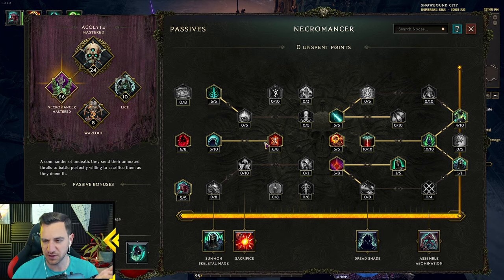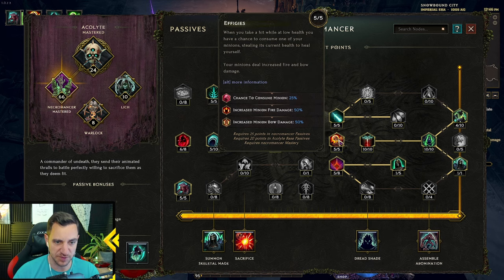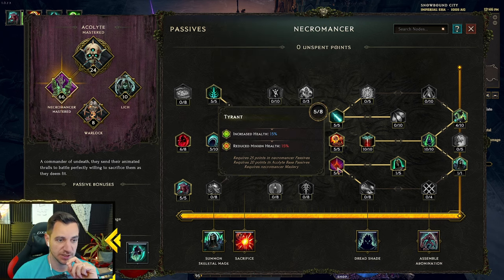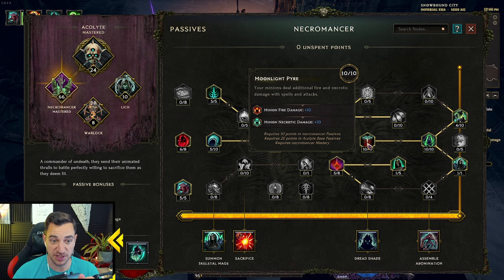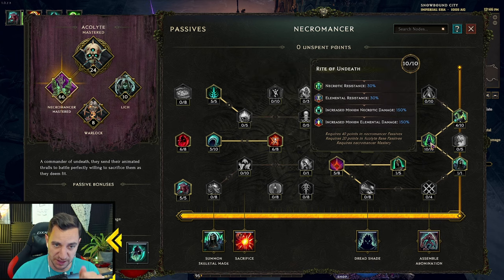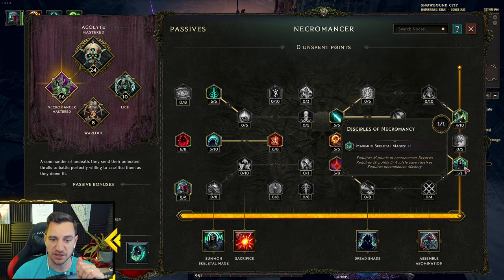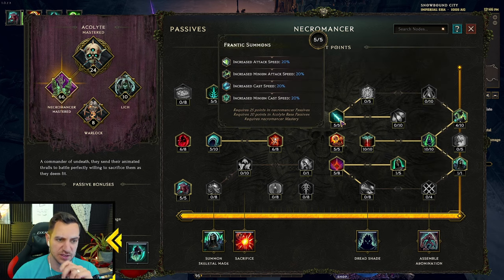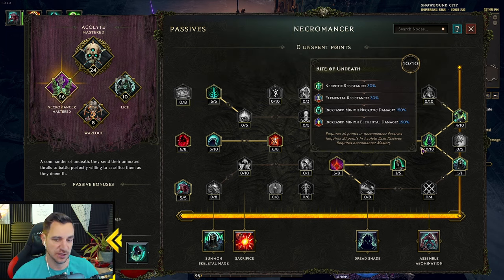Necromancer passives — simple: minion health, armor, damage reflected, minion damage, attack speed, cast speed. This is pretty much always the same for the Necromancer. Shred armor, minion cast speed, attack speed, minion fire damage, minion bow damage. Increased health for me so we're a little bit tankier. Minion health, one more skeleton — just put one point in this. Minion fire damage and necrotic damage, elemental damage, crit multi, and another skeleton mage. You just go for the damage and max this out.